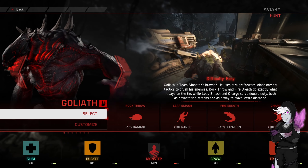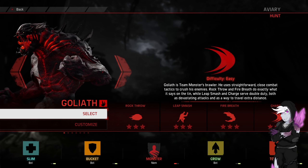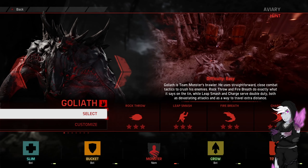Hello everybody, welcome back to Evolve. We're going to be playing as Goliath in this one. We are on the Jurassic Park map. This is Avery. We are against Slim, Bucket, Crow, and Torvald for this one.